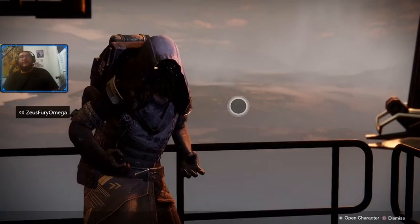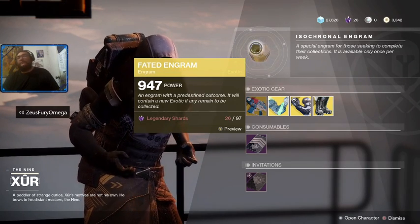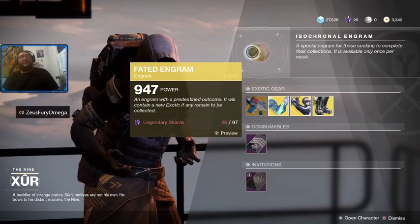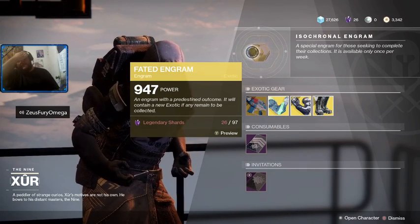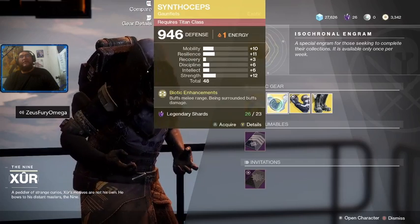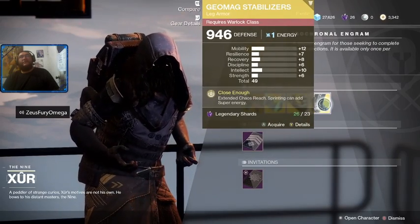Come visit and hopefully you guys get lucky with a Faded Engram. I gotta collect more shards because the economy here is extremely expensive — you get a good pull, spend a few upgrade modules, and you're out of almost everything again. The cost is too much. Quick recap: Suros Regime for the weapon of the week, Synthoceps for the Titan, Liar's Handshake for the Hunters, and Geomag Stabilizers for the Warlocks.